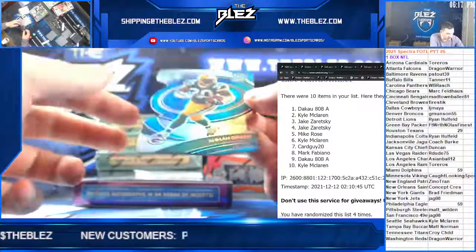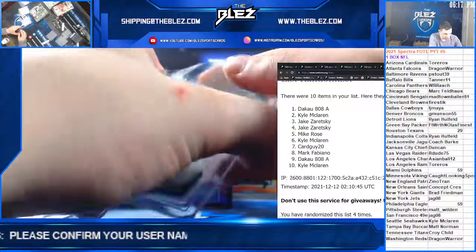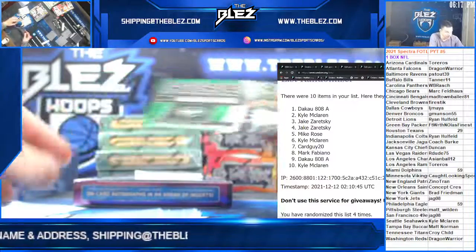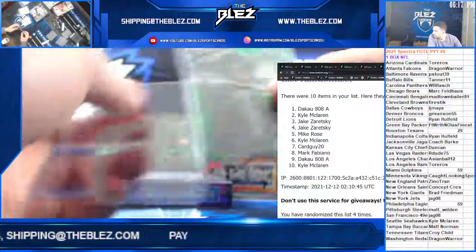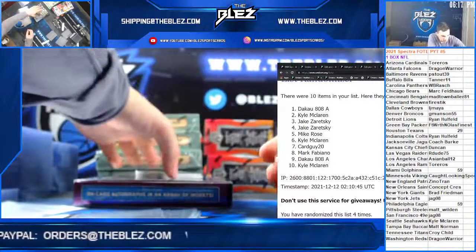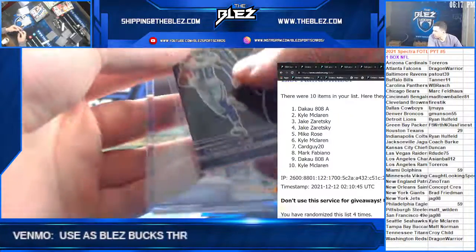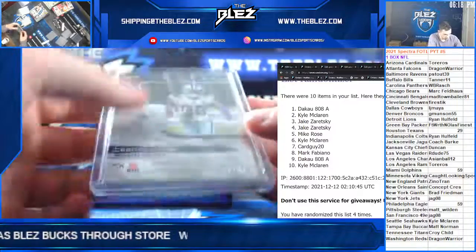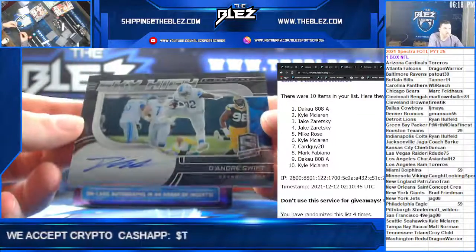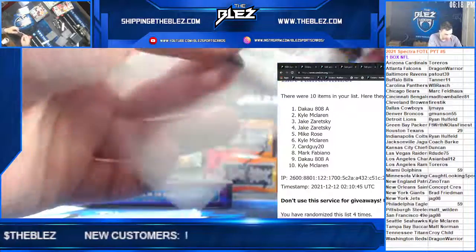Last pack. We got a blue die cut of Amon Green for the Packers, to 50. Rise Above for the Jets — Michael Carter, numbered out of 35, 8 of 35. CeeDee Lamb jersey Sunday Spectacle for the Cowboys, that one is to 99. And we got an autograph — the last hit of the break is DeAndre Swift for the Lions, goes to Hullfeld. Sky High Swift Auto. That is the break.